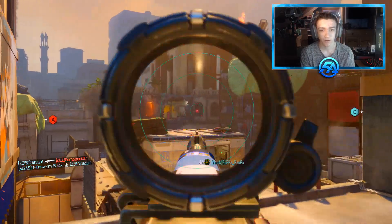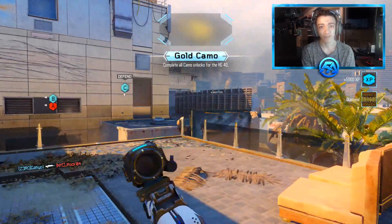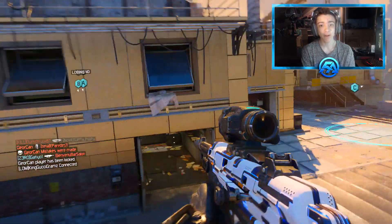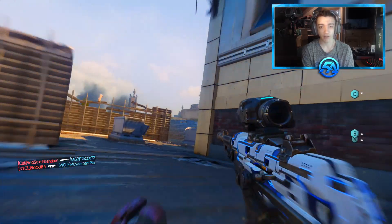That was two long shots! Holy - diamond! Unlock gold for all SMGs, unlock gold for the HG40! Where is it? Ardent camo - wait, where is it? We just completed the last challenge we needed. Where is dark matter? Dark matter didn't even pop up. I'm so confused, I don't know what happened.